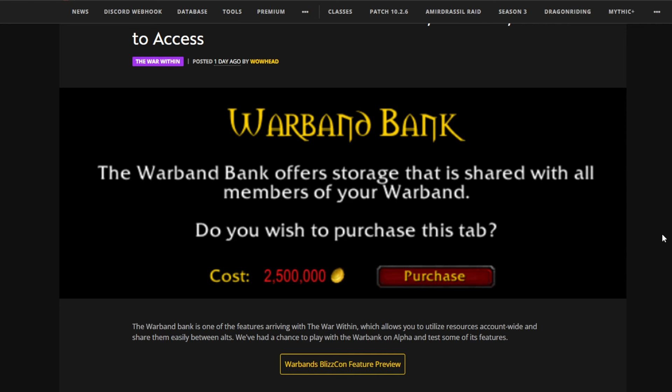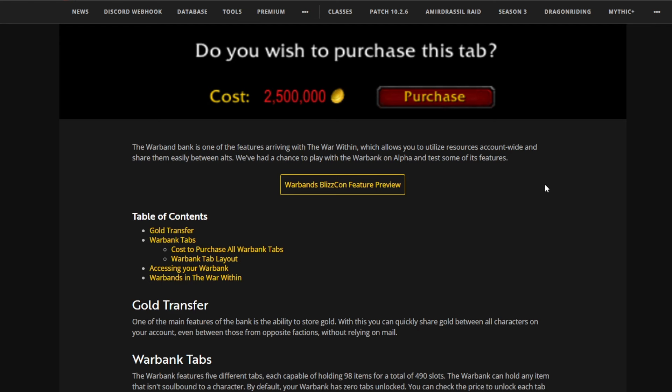As you can see, it says the Warband Bank offers storage that is shared with all members of your warband. They wish to purchase this tab for the cost of 2.5 million gold — however, that is the final tab, so there are a bunch of them. The Warband Bank is one of the features arriving with The War Within, which allows you to utilize resources account-wide and share them easily between alts.